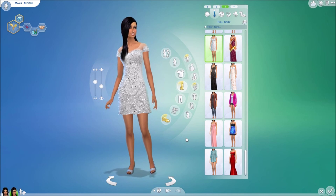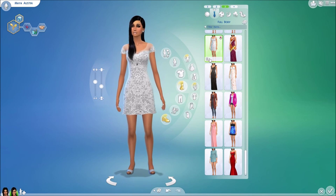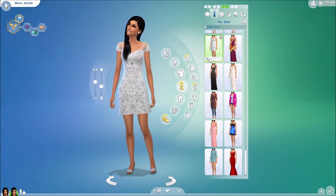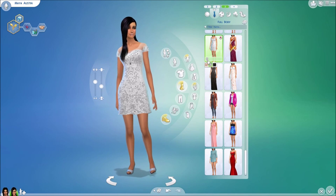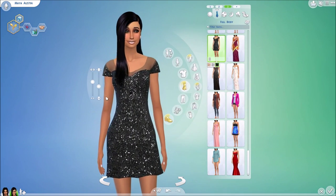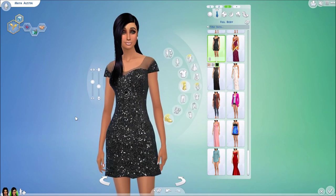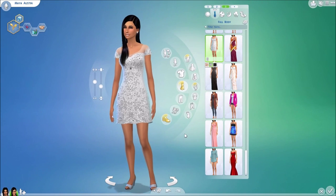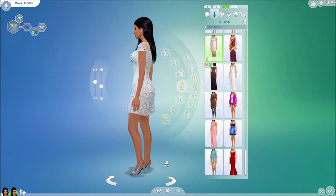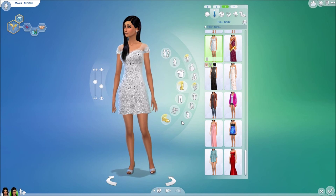Moving into another outfit — this dress is also from Miss Paraply from the Nymph collection. This collection is a one-package file with thumbnails included, so you can piece together different things. It comes in nude and black — the black has a sheer top at the front and back, which is really gorgeous. And as you can see, all the dresses have the nail polish because I like it.